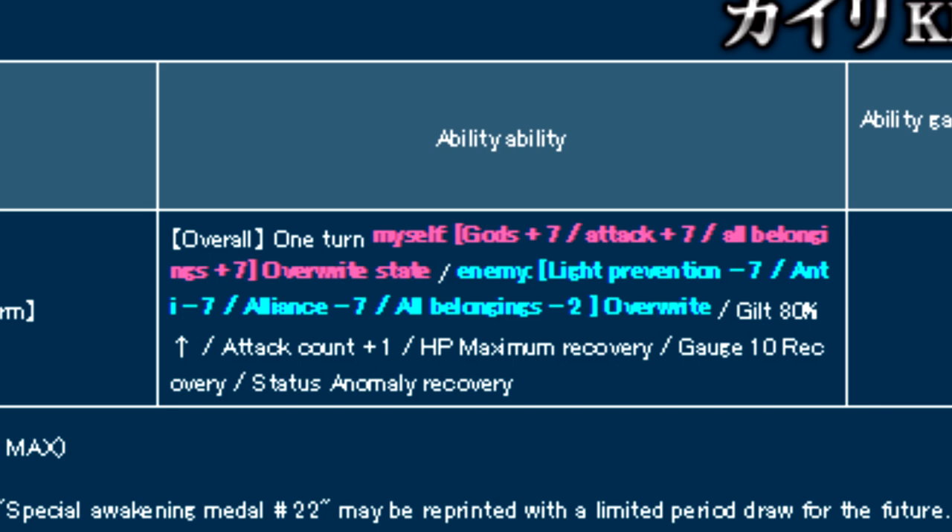For one turn, she gives you plus 7 general strength, plus 7 PSM strength, and plus 7 upright strength. She also inflicts on the opponent minus 7 general defense down, minus 7 PSM defense down, and minus 7 upright defense debuffs. She provides one extra counter, fully restores your HP, restores 10 gauges, and has an Asuna ability which completely gets rid of all of your status ailments when you use the medal.